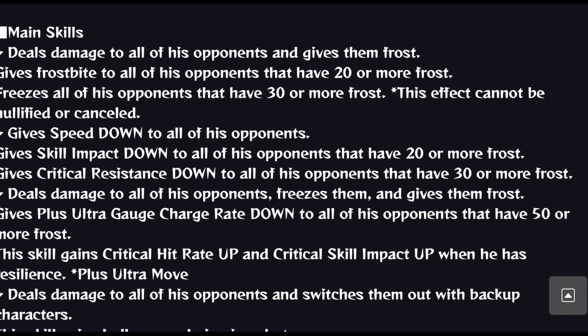Quick note on Frost thresholds: at 20 Frost you get Frostbite, at 30 Frost everyone gets Frozen, and at 50 Frost you get Plus Ultra gauge charge rate down — meaning you won't charge your Plus Ultra as fast. Plan your strategy around each Frost threshold.